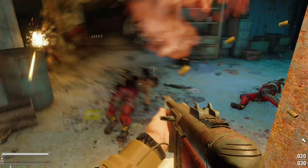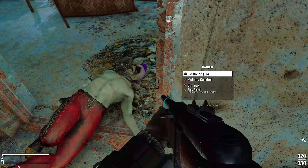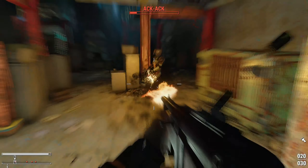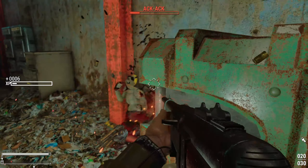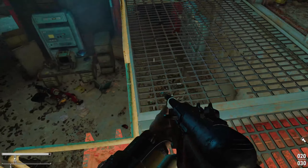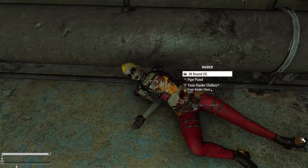This mod is for the Raider gang at USAF's satellite station Olivia. The generic member has a custom face pool containing 15 male and 15 female faces, all featuring unnaturally pale skin tones with Harlequin-esque face paint. As such, they all look different. They also use Toxic Raider armor, and Ack Ack has her own unique look.